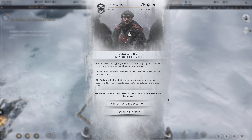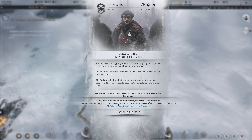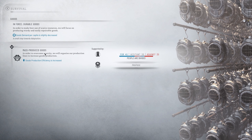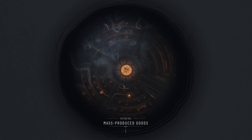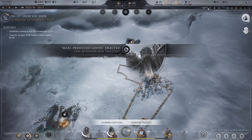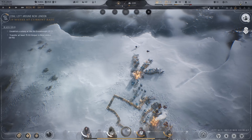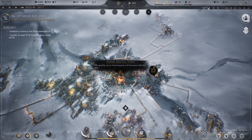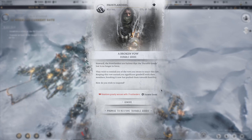The stalwarts suggest an action: we should pass mass-produced goods — the city will benefit and the stalwarts appreciate us getting behind them. I check if we already have it — we don't; that's the only option. Sure, we'll vote for it. It already has 45 as a base so hitting 51 shouldn't be hard. Easy to pass overall. Now we have enough people to do all the things — we need 100 prefabs to make the other things work.